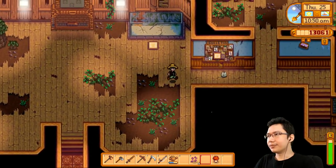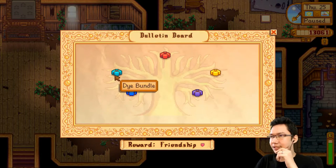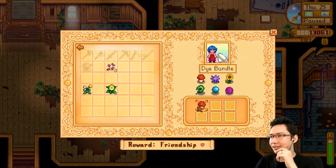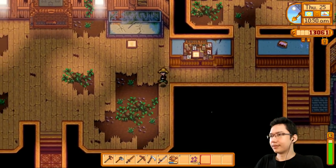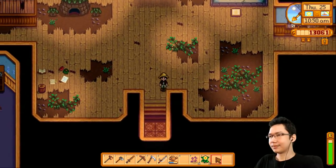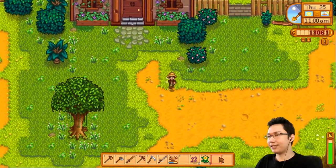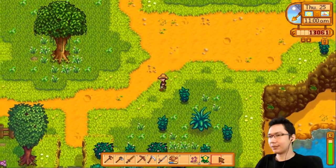The red mushroom goes into one of these community center bundles — not the field research, it's the dye bundle. There we go. And we also — I forgot to check the bait. The crab pot might actually have something we can use to finish the crab pot bundle. Almost forgot about that.